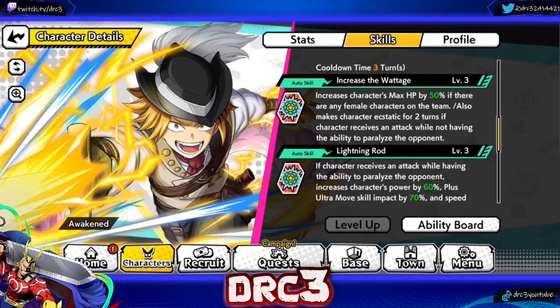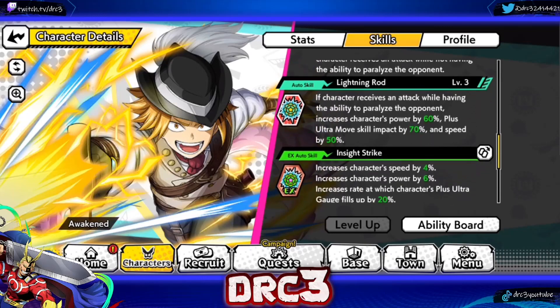His first auto skill, Increase the Wattage, increases character's max HP by 50% if there are any female characters on the team, and makes the character ecstatic for 2 turns if they receive an attack while not able to paralyze the opponent. His second auto skill, Lightning Rod, triggers if the character receives an attack while having the ability to paralyze the opponent — it increases character's power by 60% and Plus Ultra move skill impact by 70%, plus speed by 50%.